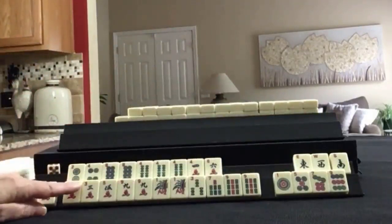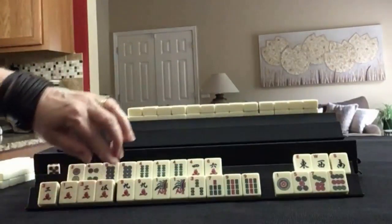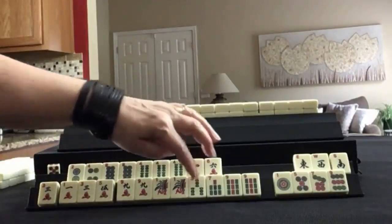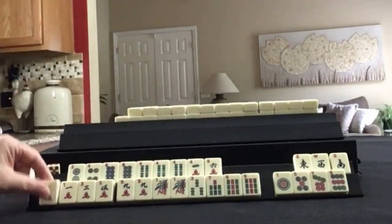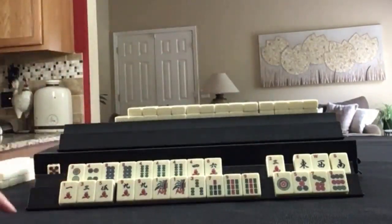There is some potential for the concealed odd hand — 1, 3, 5 and then 5, 7, 9 BAMs. So I think I would hold on to this for a little while. Discard the winds first, gather evens and odds.